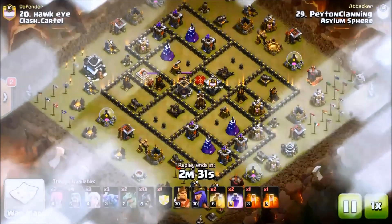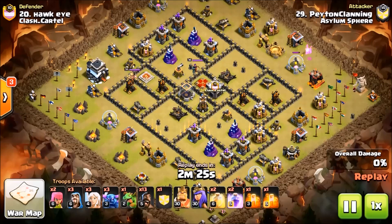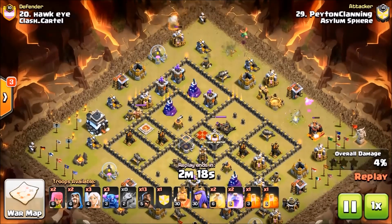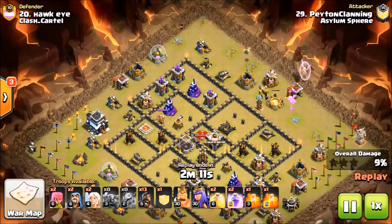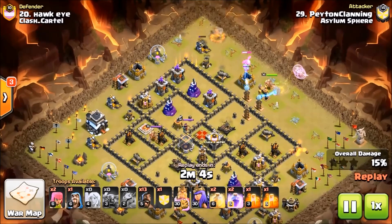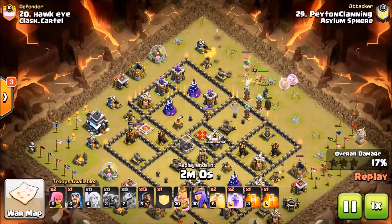We've got another one right here — this is by Peyton again. He rolled a six-pack hype with this, which always gets my attention. Anytime I see a six-pack in war I'm looking at it. Look at this base — it's pretty much in every league war I've ever been in. It has the air defense on either end, offset. I call it an anti-air base. The Queen's always in the center with a centralized CC.